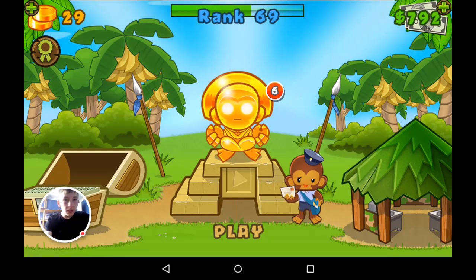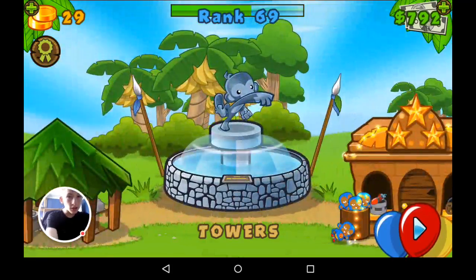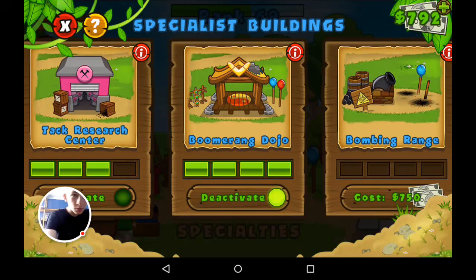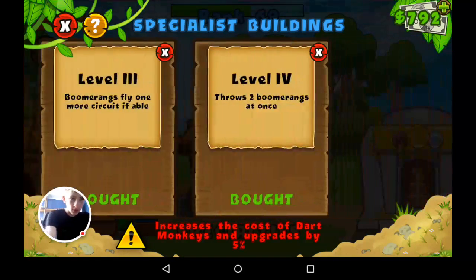Hey guys and welcome to BTD5. Today I will be doing Impoppable without spending any bucks for any agents. Before I start I would like to point out that I am using the Boomerang Jojo. I would have maxed it out but it costs something like three and a half grand.